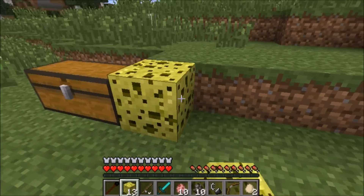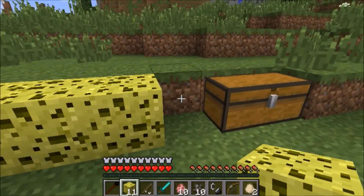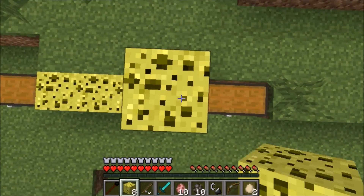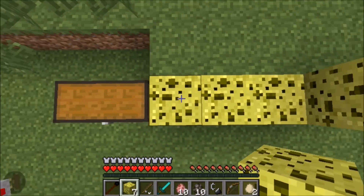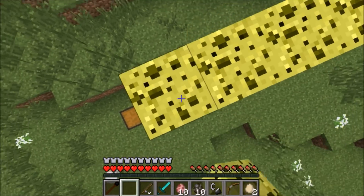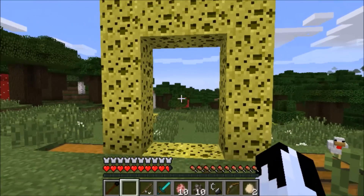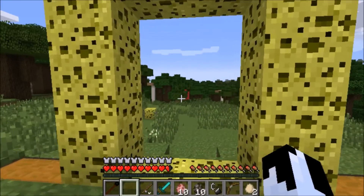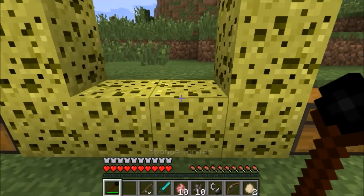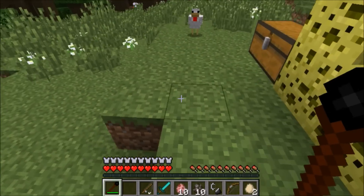SpongeBob told me to watch out for creepers and stuff because there's a lot of mobs in the sponge dimension. But I told him it's all right because I'm going to take some pigs and some cows and they're going to beat up any mobs that come my way. So if zombies come my way, the cow takes out a zombie. If a creeper comes my way, the pig is going to take out the creeper. So I'm going to be protected in this dimension.